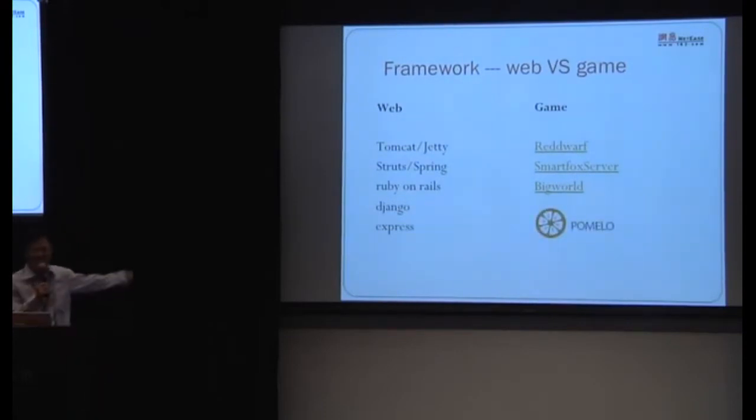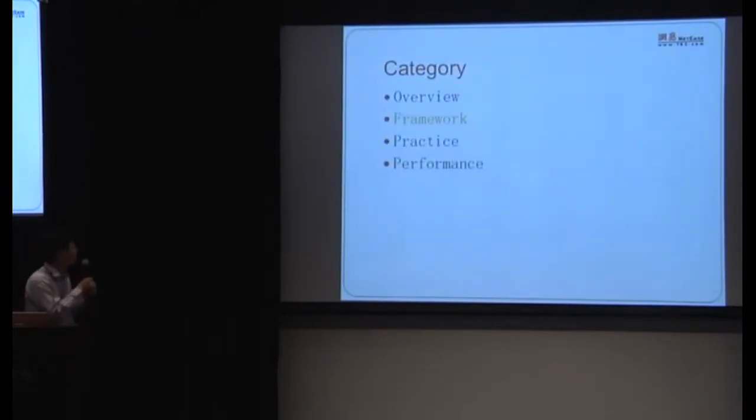This framework is called Pomelo, and it's built with Node.js. Do you know what Pomelo means? It means pomelo fruit in English — our logo is a cut-open pomelo. We're borrowing a bit of light from a certain fruit company. OK, let's enter the framework section.